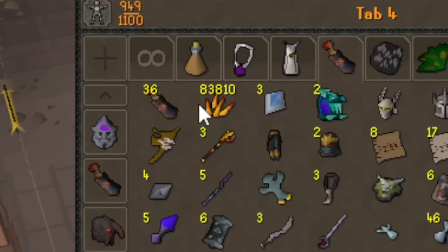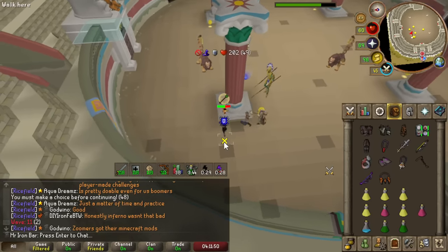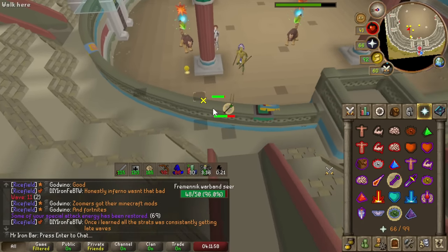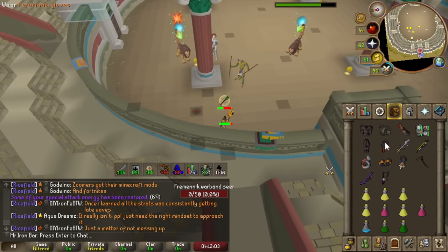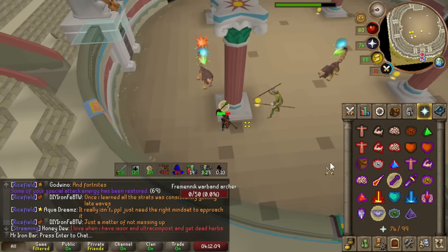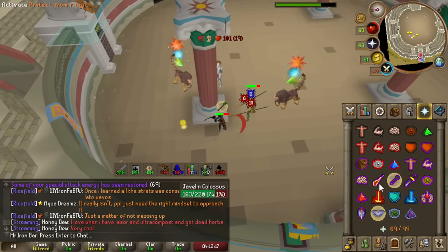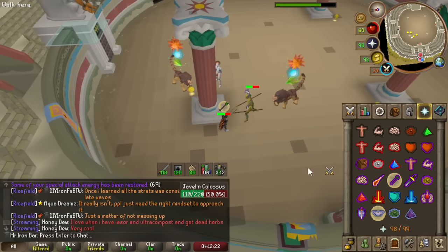One of the hardest parts about the Coliseum is handling two monsters coming from the south at the same time. The hard part is stringing — killing the Freemen Warbands and then having enough time to prayer flick both of them. If you do this correctly and go from the middle western tile then to the northern tile, a lot of the time you can set it up so the two monsters are off-ticked. But sometimes it's not perfect. If you keep yourself composed, most of the time there are ways to prayer flick both monsters and deal with it.